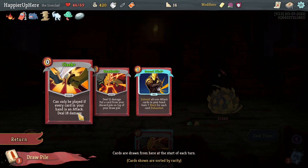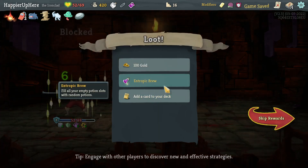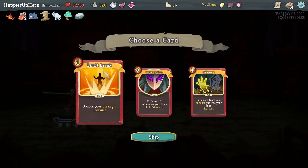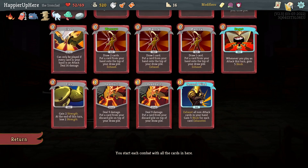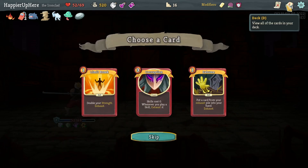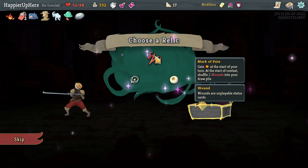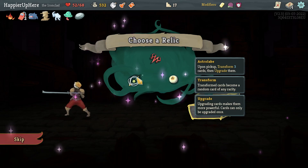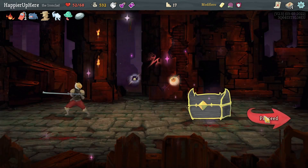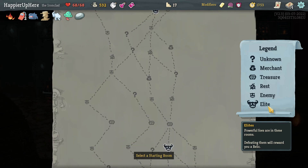We got Entropic Brew, Limit Break, Corruption, Exhumed. Corruption is interesting - if I take it I could take basically as many skills as I like. But this deck works by itself so let's skip it. Snecko Eye would be the death of me in this deck type. Marker Pain, Astrolabe - skipping all of these. 18 minutes for act one, that is a lot. Three lead paths: going in the middle for two question mark rooms, plus a late shop.